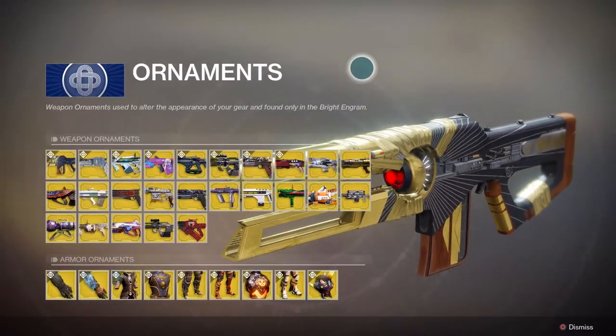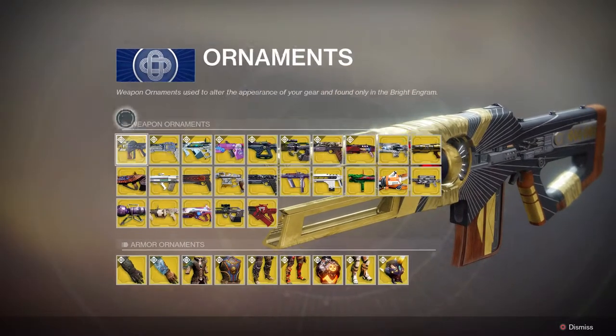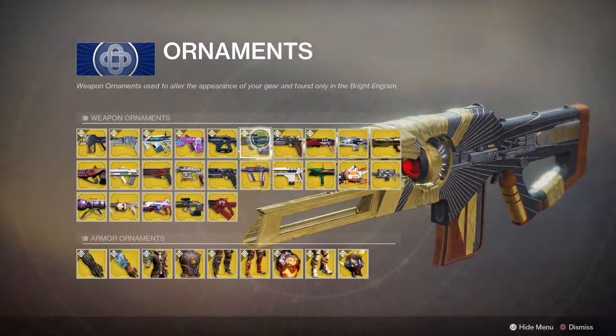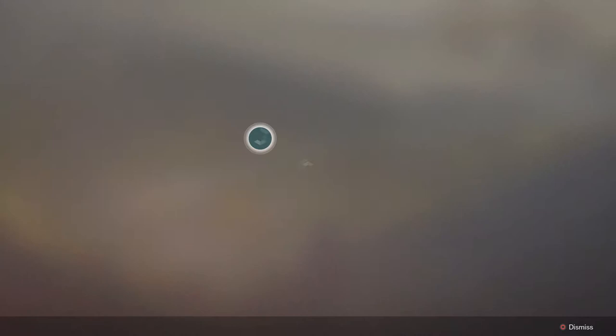This is a fusion rifle ornament — the one you can see in the background. There are only about 8 weapon ornaments total, and that one is actually from the previous Curse of Osiris DLC, so it's not particularly impressive. I hope they'll add more.